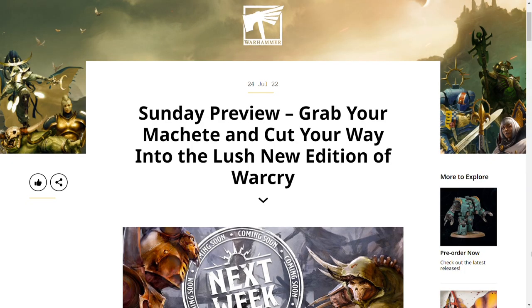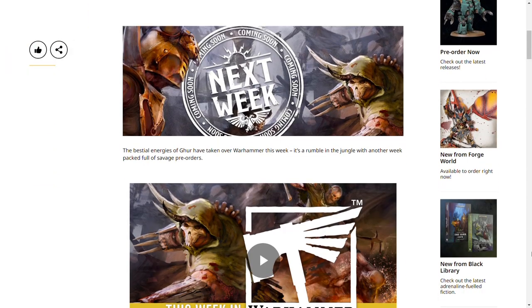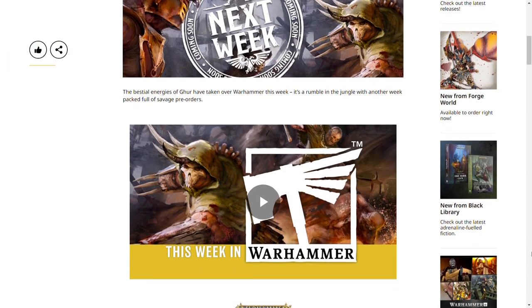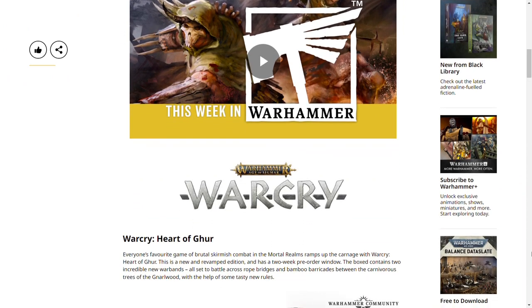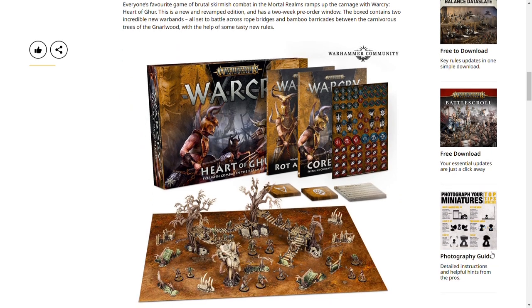Yesterday Warhammer Community released a new article on the Sunday preview indicating that we can grab our machetes and cut our way into the lush new edition of Warcry. The Heart of Ger box set, which we've already seen in detail and I've previewed in previous videos, is going on pre-order this Saturday the 30th of July. The pre-order lasts two weeks and it'll be out for people to start painting and building on the 13th of August. One thing you can see slightly better this time around is the token sheet, which includes some really handy dagger, hammer and shield tokens.